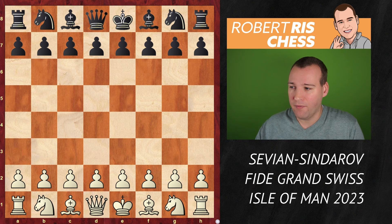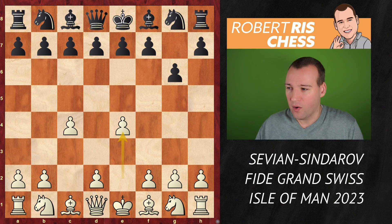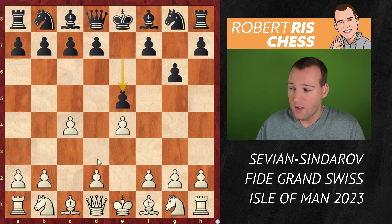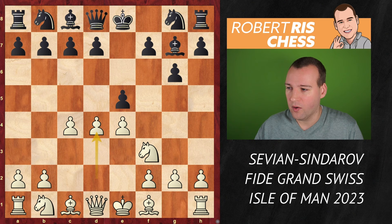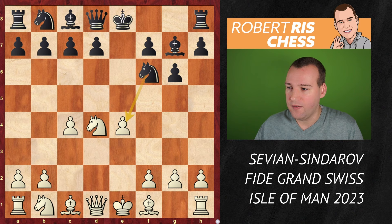1.c4, g6, and white plays e4. Now if white is going to play d4 very soon, we likely get the main lines of the King's Indian. But black plays e5, making it a little bit harder for white to play d4 — of course that's possible, but the pawn will be captured. White plays Nf3, attacking the pawn, Bg7. Now white plays d4, pawn takes, knight captures, Nf6 attacking the pawn on e4, Nc3, castling kingside.